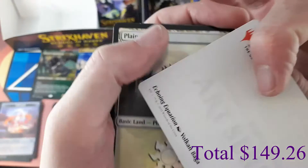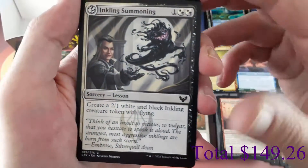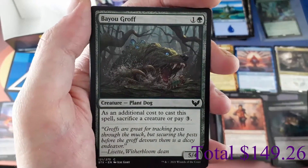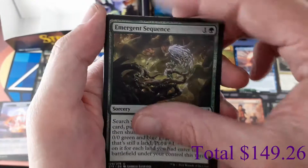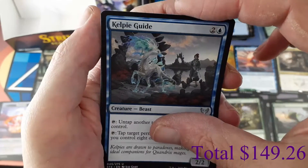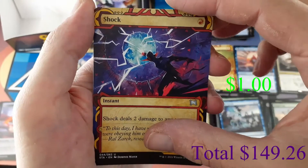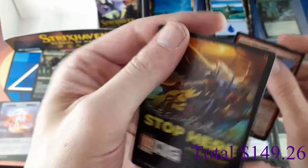Pack twenty-four art card: Echoing Equation. Foil Plains. Lesson: Inkling Summoning. Commons: Hunt for Specimens, Unwilling Ingredient, Novice Dissector, Tangle Trap. I feel like I've opened this exact pack already. Uncommons: Emergent Sequence, Kelpie Guide. Rare: Quandrix Command. Mystical Archive Uncommon: Shuck. Foil: Storm Kiln Artist.